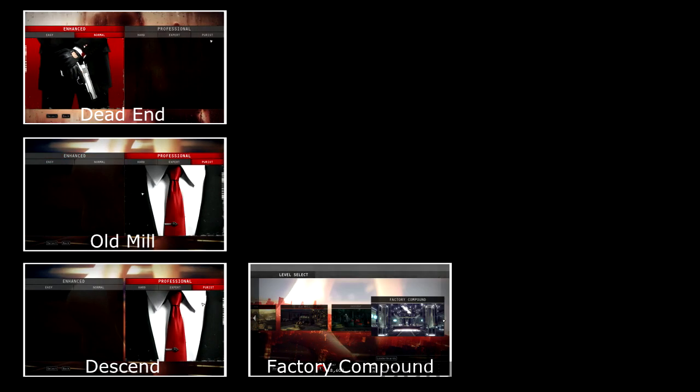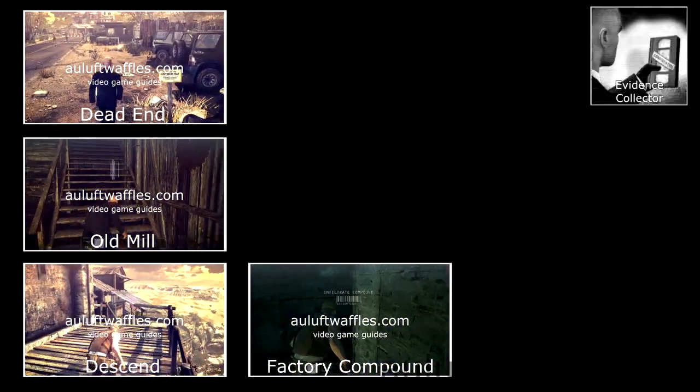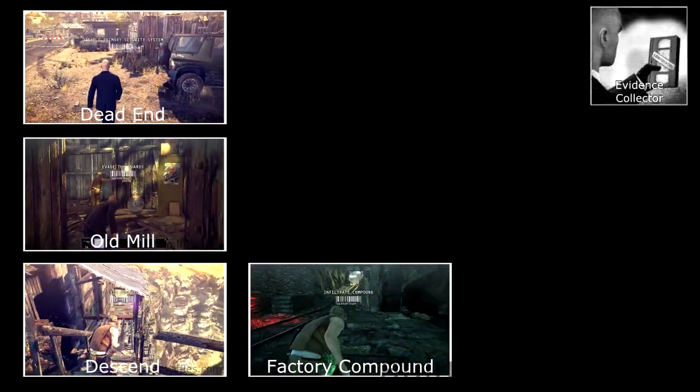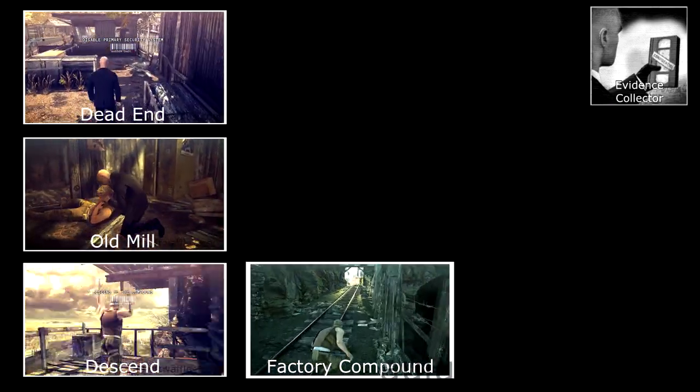The rest of the challenges are unlocked when you complete the purest run in the way the guides on screen suggest. For the evidence collector challenge, you are required to pick up the evidence in dead end, old mill, descent, and factory compound.